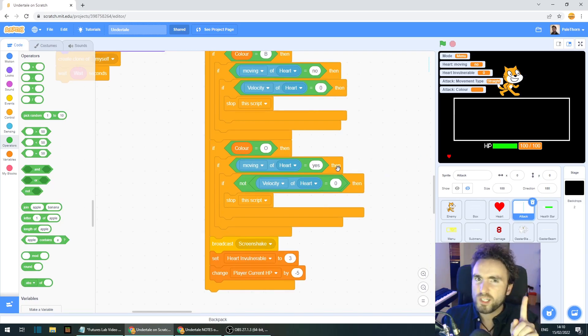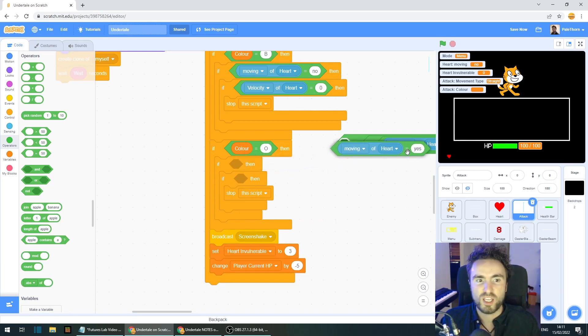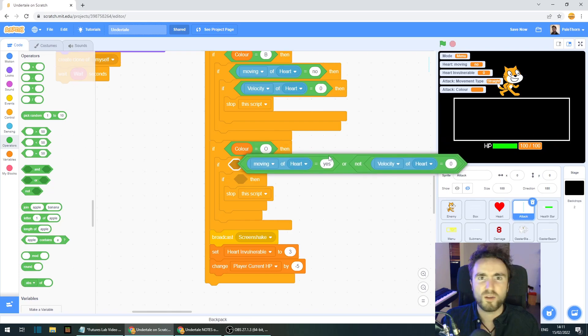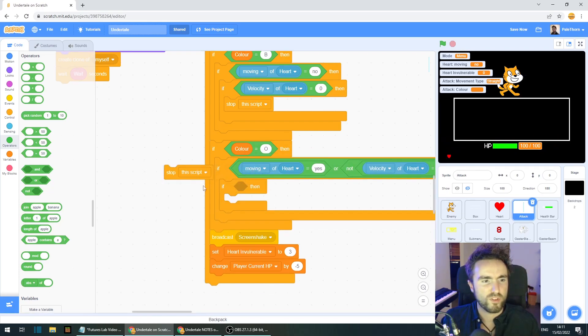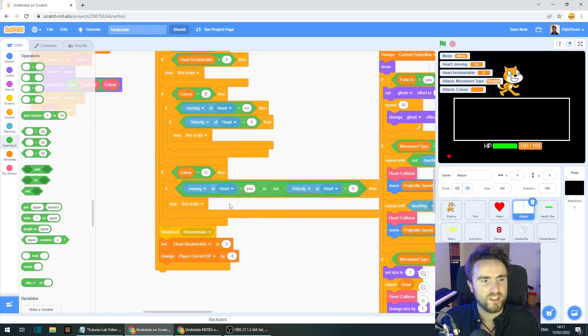There's one little problem — this means we need both conditions to be true, so you'd need to be moving and jumping to avoid the orange attack. If you're just jumping or just moving, the orange attack will still hurt you, which is not what we want. We need an OR. Take the not, put it into the OR with the moving equals, then drag the whole thing back into the if. Now as long as we are moving or jumping, the orange attacks will not hurt us.